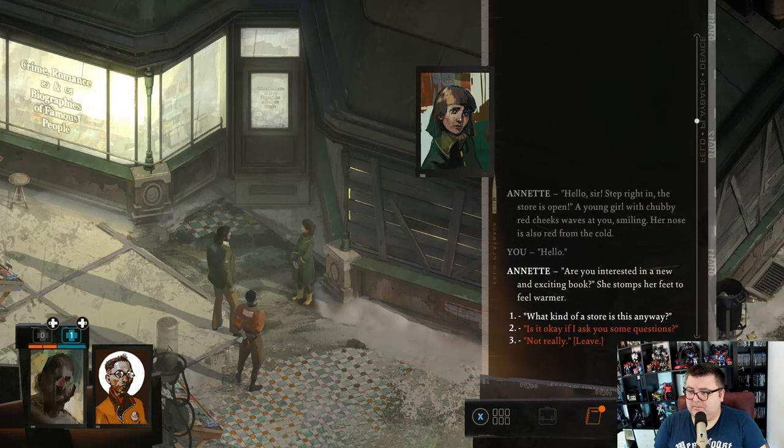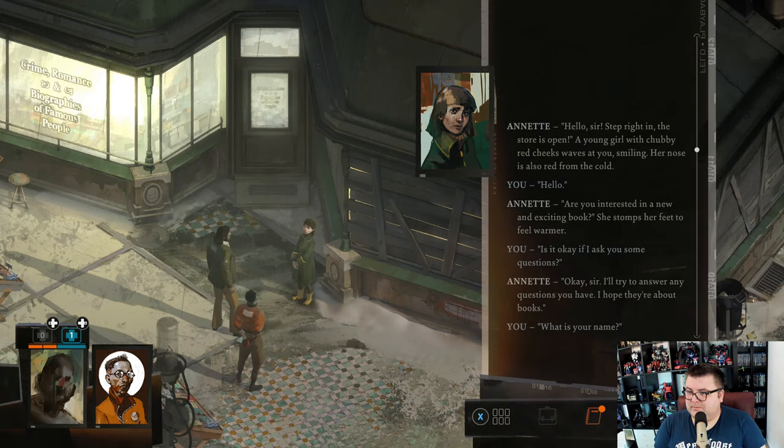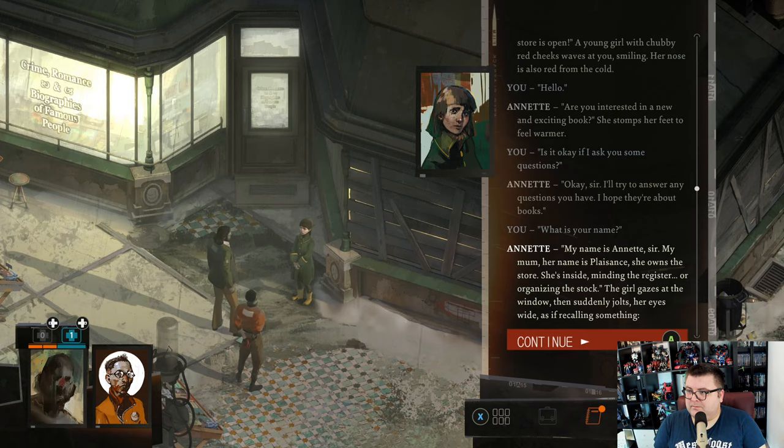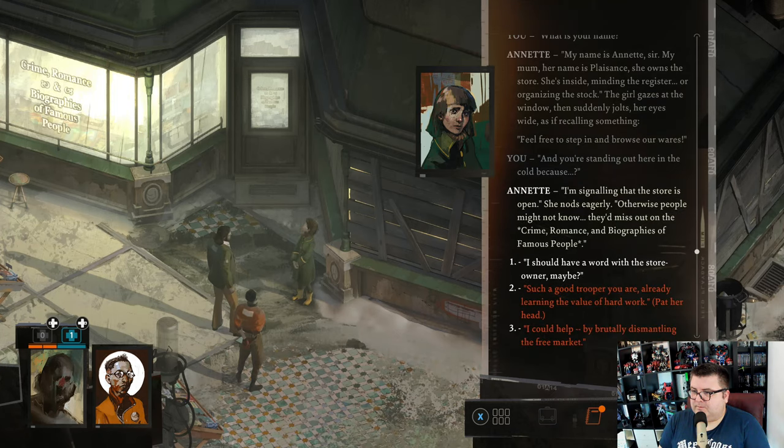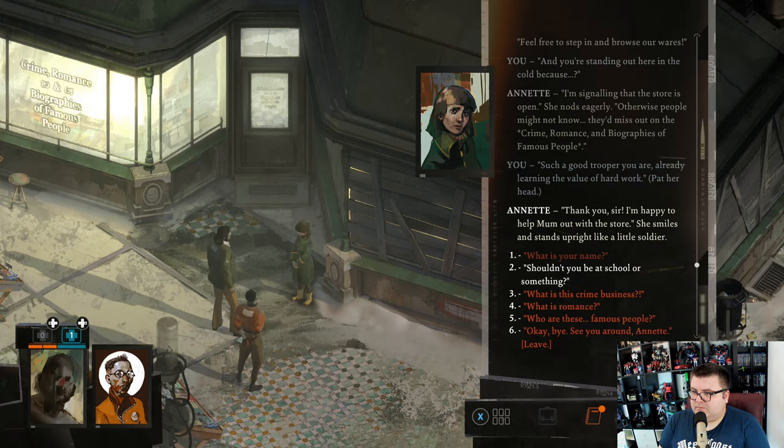Are you interested? Okay sir. My name is Annette, sir. My mom — her name is Place Aunts — she owns the store. Feel free to step in and browse our wares. I'm signaling that the store is open, otherwise people might not know — they'd miss out on the crime, romance, and biographies of famous people. Thank you sir, I'm happy to help mom out with the store.